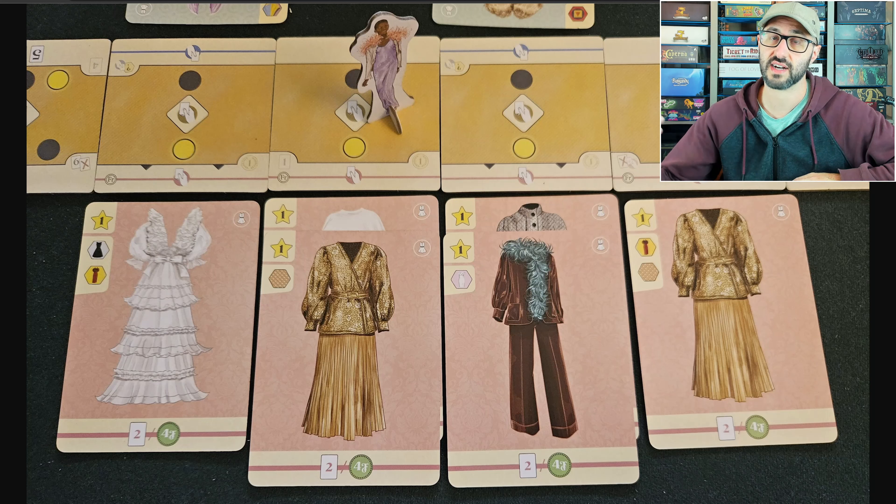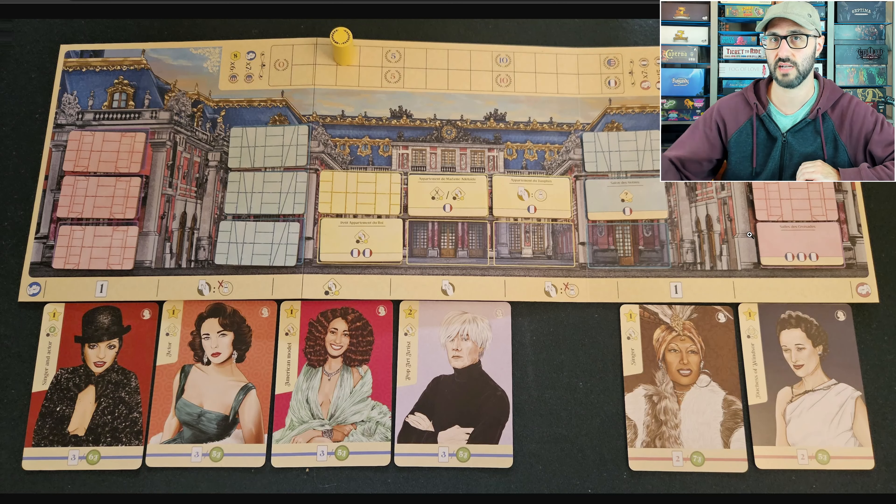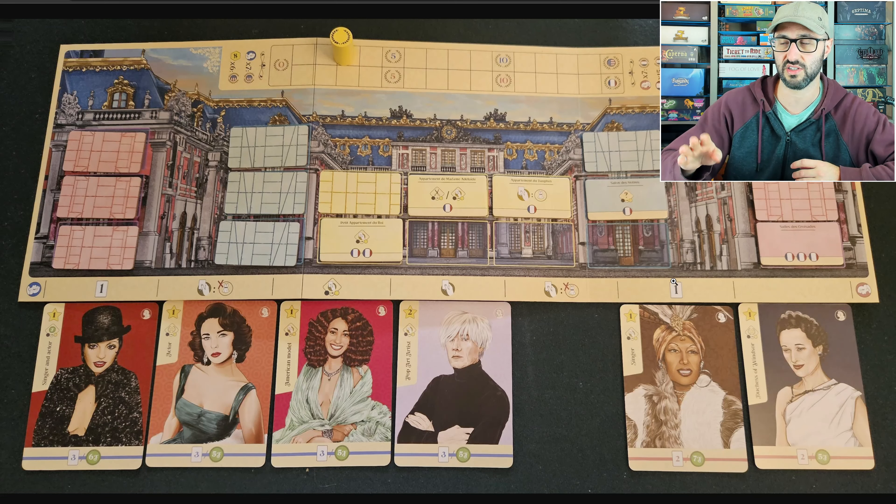Players can also use their fashion to attract celebrity cards that they can then play to the Palace of Versailles. One side of the Palace is for the France player and one side is for the America player, and you always start playing your celebrities from your side of the board. Whenever you play a celebrity you get to perform their special action, and you can also play the location action if there wasn't already a card in that location.